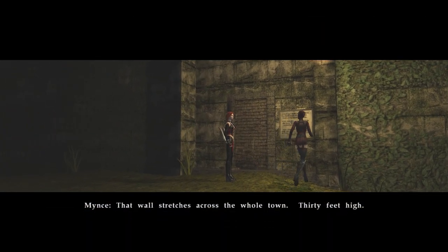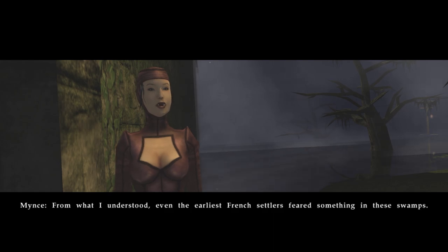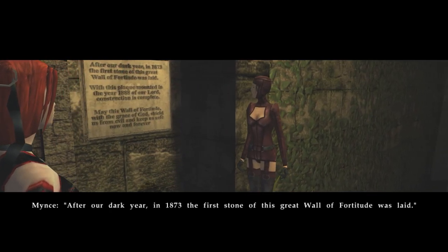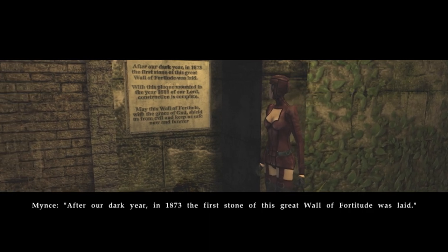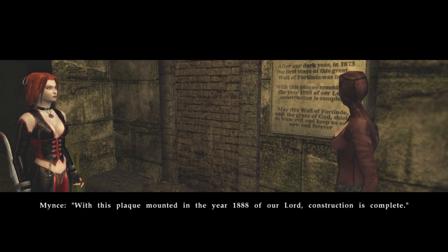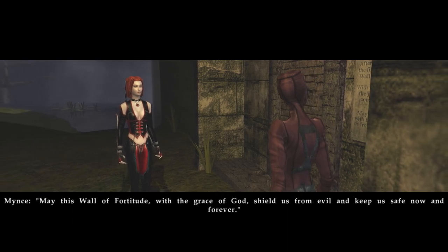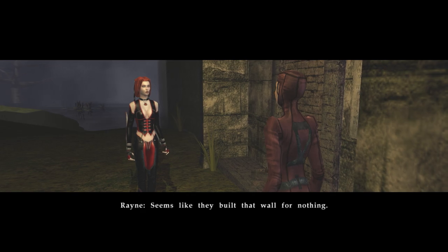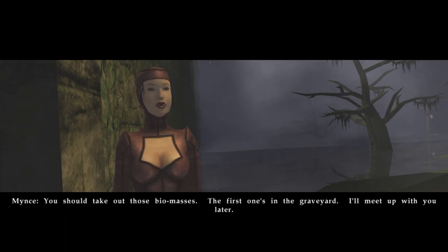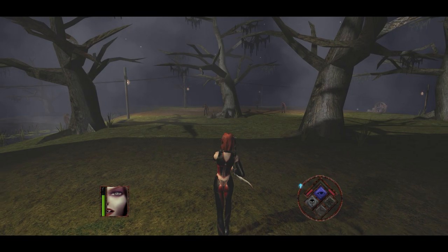That wall stretches across the whole town, 30 feet high. I can see that. So? From what I understood, even the earliest French settlers feared something in these swamps. After our dark year in 1873, the first stone of this great wall of fortitude was laid. With this plaque mounted in the year 1888 of our Lord, construction is complete. May this wall of fortitude, with the grace of God, shield us from evil and keep us safe, now and forever. Seems like they built that wall for nothing. I'm going to see what else I can find in those books. You should take out those biomasses — the first ones in the graveyard. I'll meet up with you later. Sure. Goodbye, Mince.